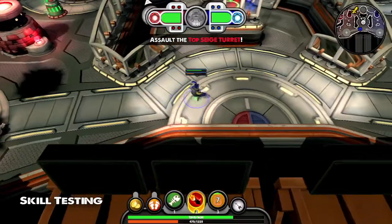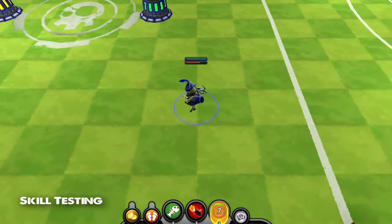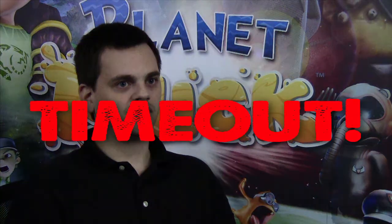The biggest problem probably with Jennifer has been the transformation ability and getting her new abilities to work. Something that was originally designed was Deadly Wake — it was a projectile-based ability that as soon as it hit somebody, it stunned them and she popped out of the ground. But that doesn't work because we don't want to have a rubber banding issue. So we decided to scrap that and go in a new direction.